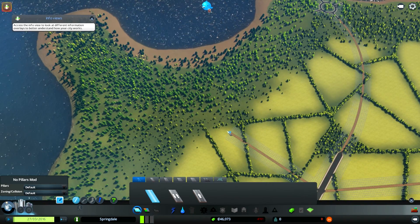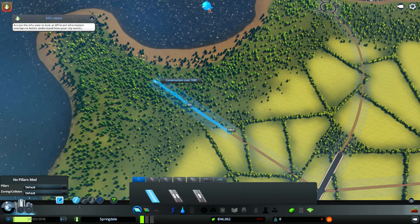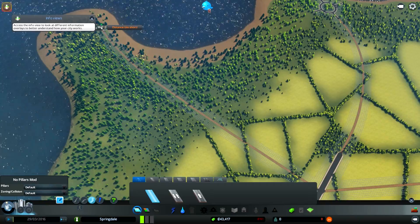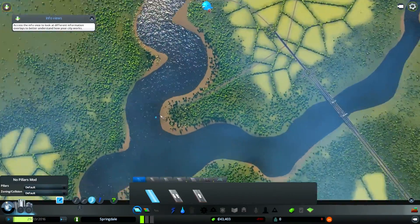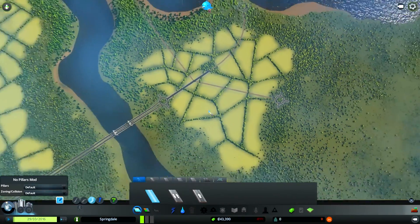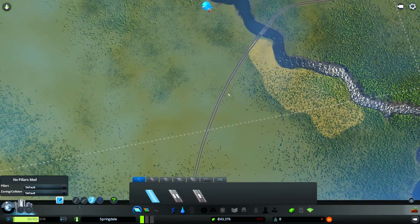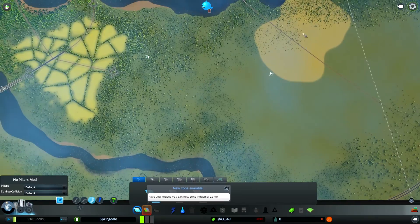We can have some sort of industry around this area while we're trying to set up, then maybe move industry somewhere else later on. That road will end up going to maybe some docks or a bridge across. Eventually we'll bring the highway out and probably make another junction down on the highway to fill up this area — and we'll need to bring in a railway line too.